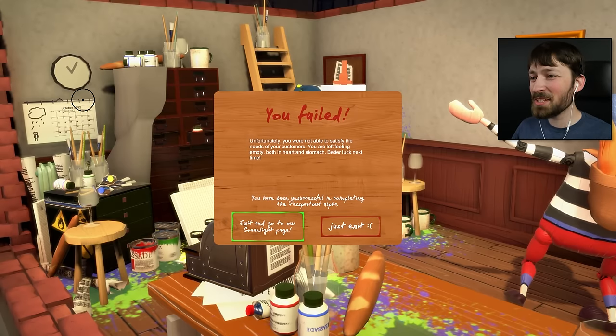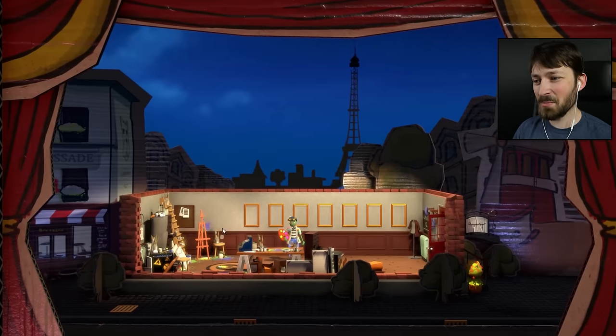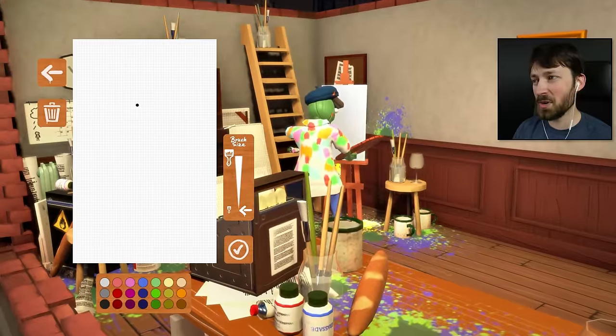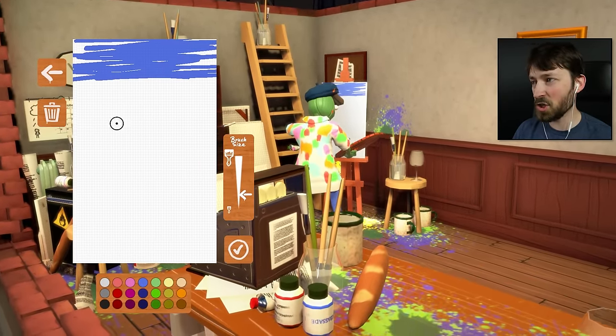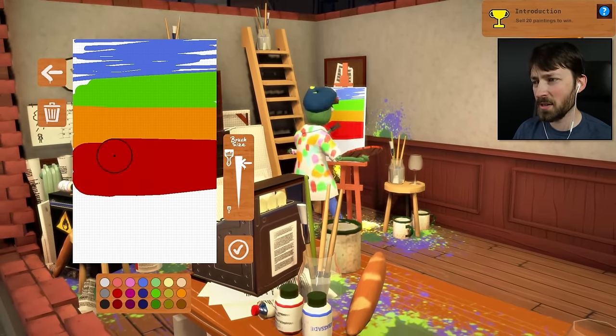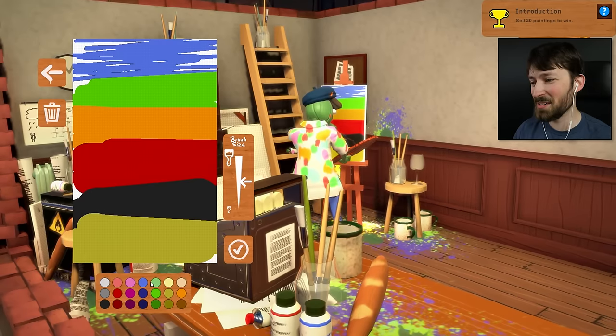Dance for me. You failed. Unfortunately, you were not able to satisfy the needs of your customers. You're left feeling empty, both in heart and stomach. Better luck next time. How was I supposed to succeed? I did my best. Let's try that again — but this time I'm gonna be faster, and maybe I'll skip a few of these. I want to try to do some of these on my own, because I'm curious how they're judging my paintings. Clearly they're not actually looking at my art — it might be completely random.